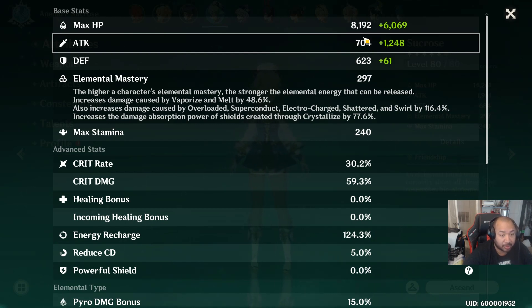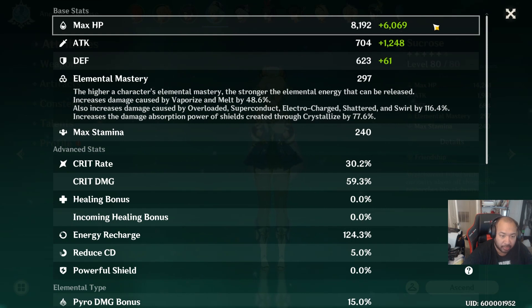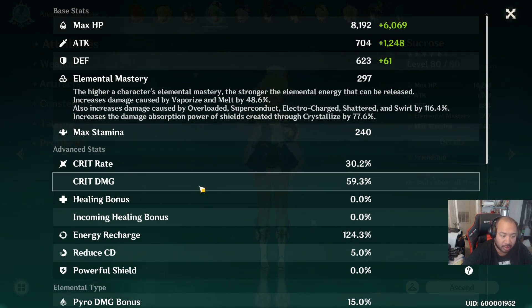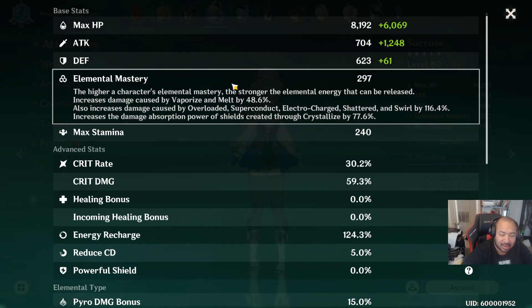Zhongli in the future scales with HP, and Xinyan also scales with defense. Heroes that have yet to be revealed may also deal damage based on their maximum HP, so just be aware of that. In those situations, the primary stat you'll be looking for will of course be defense or maximum HP, along with crit rate, crit damage, energy recharge, and elemental mastery. That's just a general guideline.